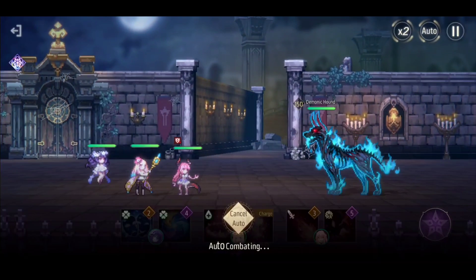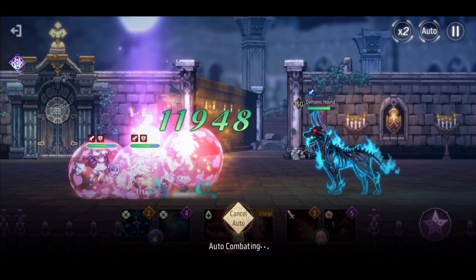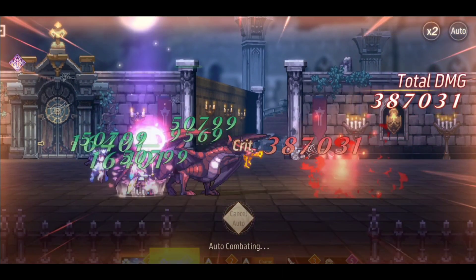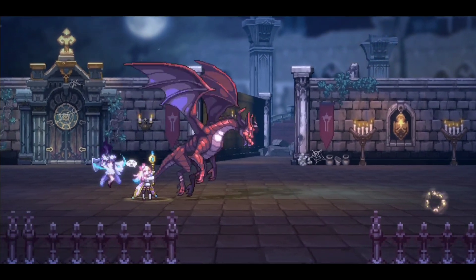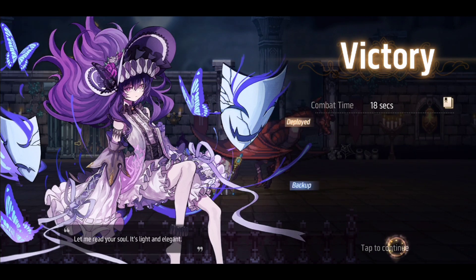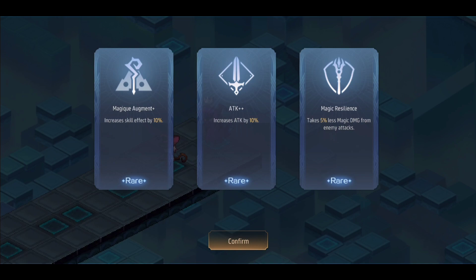You'll come across elite enemies — you fight them and after you defeat them you get a blessing reward. The drops from elites are still increased relative to normal enemies. When you defeat an elite or ultimate monster you get a blessing, which is essentially a buff for this run. You can choose from options like skill effect, attack, or taking five percent less magic damage. In this scenario I'll just go for attack.